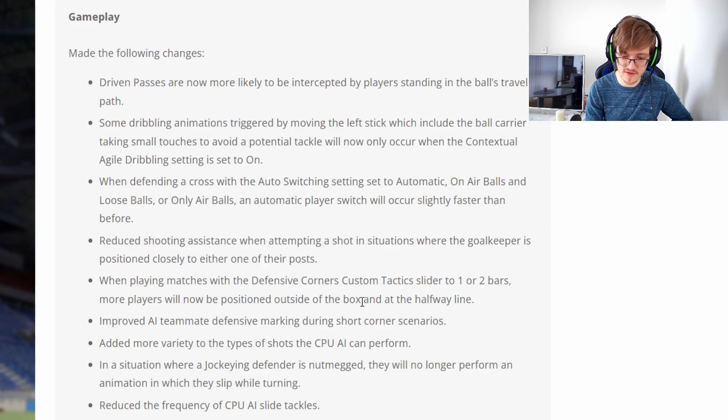Reduced shooting assistance when attempting a shot in situations where the goalkeeper is positioned closely to either post. I think this mainly affects front post shooting. And when playing matches with defensive corners custom tactics slider set to one or two bars, more players will be positioned outside the box and at the halfway line. This is what we wanted to see — they have patched the corner glitch. Finally! I am so happy because it's just not stupid anymore. I don't even score goals from it anymore; I've had enough of it. I think it's stupid we had such a thing in the game for so long.